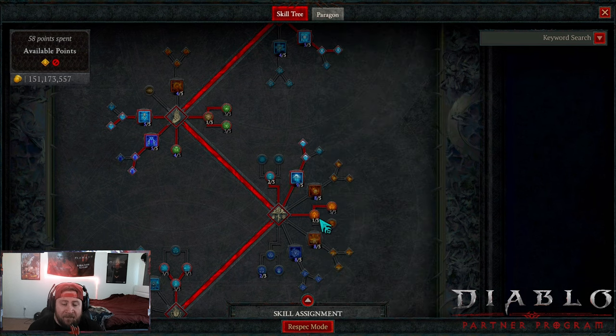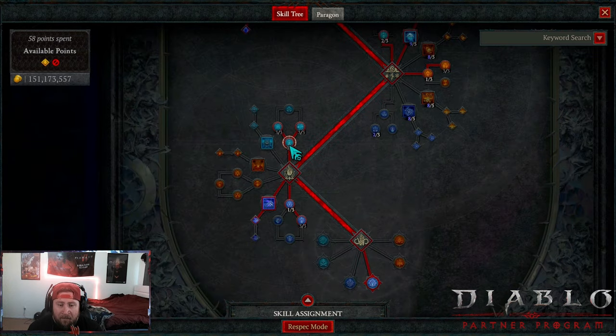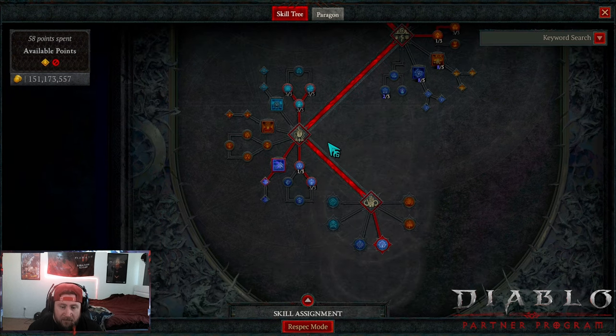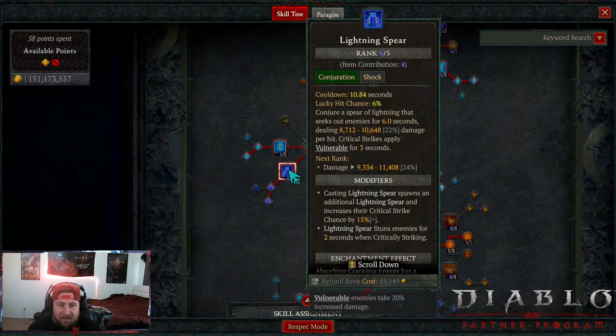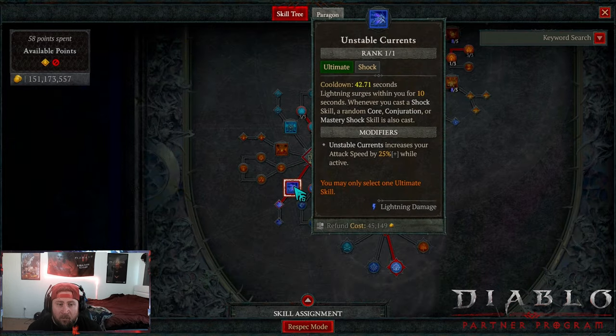One point into Inner Flames and Devouring Blaze for even more damage. Three points maxing out Permafrost, Icy Touch, and Hoarfrost for more damage. One point into Coercing Currents and then Electrocution so enemies deal less damage when struck by shock skills - critically struck, which is going to be Lightning Spear.